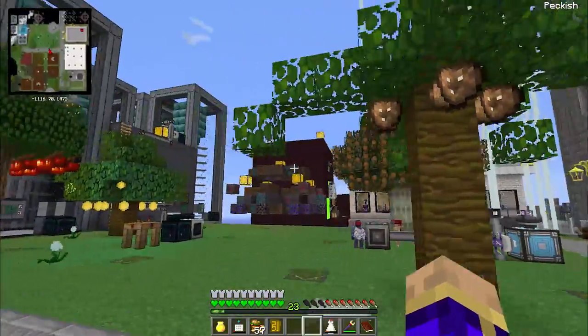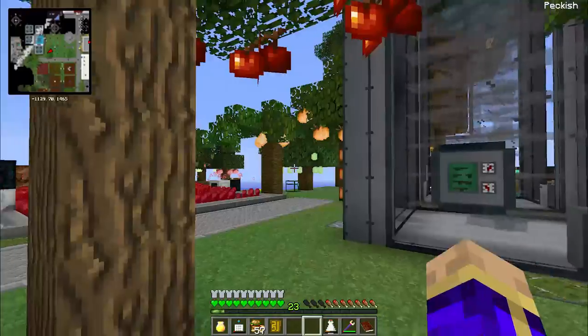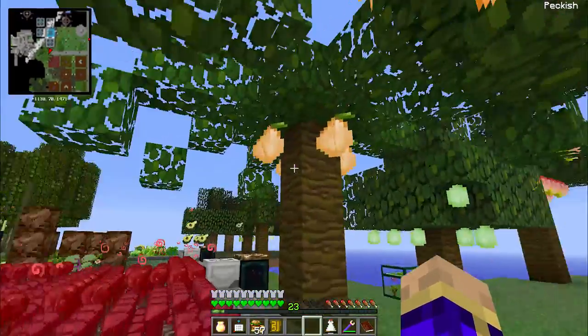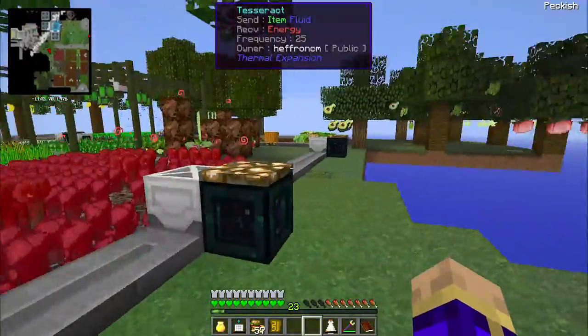First thing you're going to notice, I have a lot more trees set up than I did before. There's some cherry tree, there's a lemon tree, I've got an orange tree that's also growing me some cocoa, papaya, lime — all kinds of good fruit trees set up.